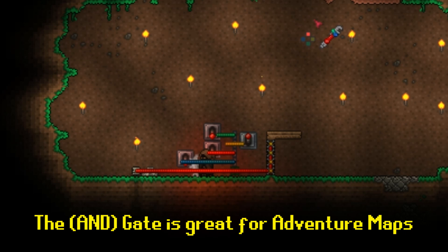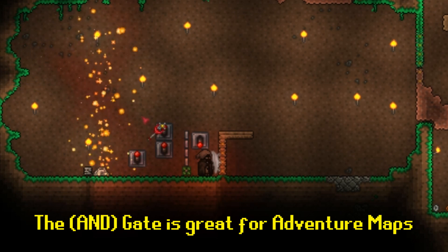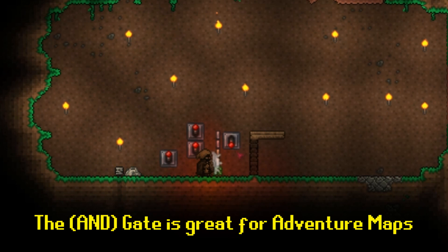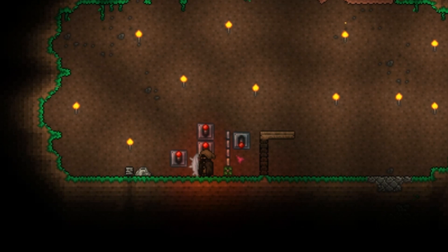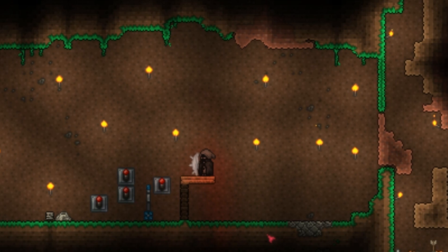The AND gate is definitely going to be the most useful for adventure maps. You can line up puzzles from different rooms so each puzzle activates one lamp, and once all puzzles are completed — say all four — it opens a door so you can keep moving on. The AND gate is a great addition for adventure maps.